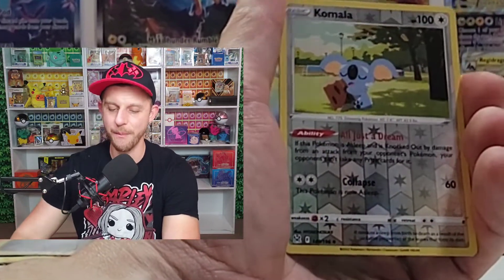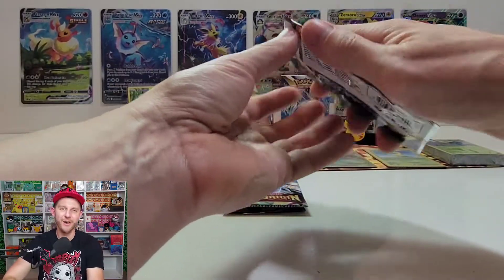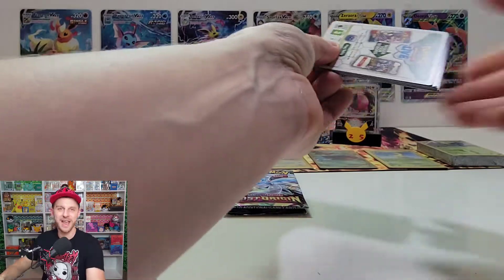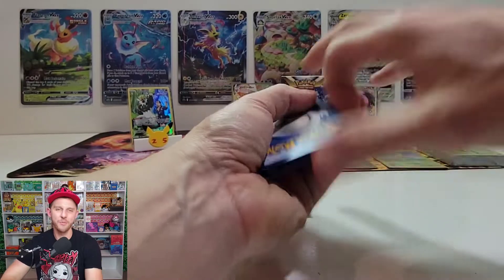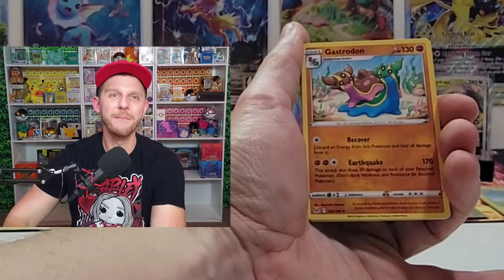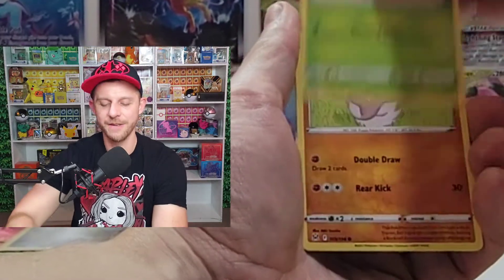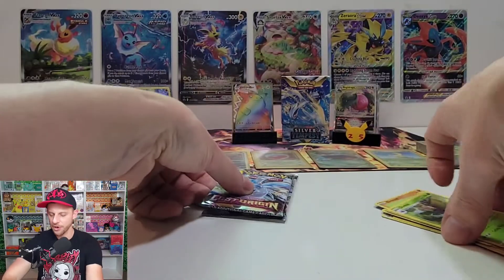If you tuned into the Charizard UPC opening, at the very end me and Aaron did a 10-versus-10 pack battle — and he pulled a Giratina alt art right in front of me! I was like, 'Dude, I have been opening packs like crazy.' That was literally the first 10 packs he's opened of Lost Origin — he's a store owner, so he doesn't really get a chance to open a lot of packs. Absolutely amazing — the video is hilarious, I absolutely love it.